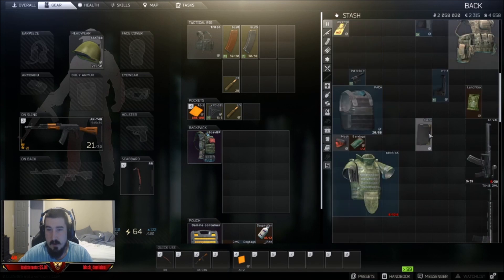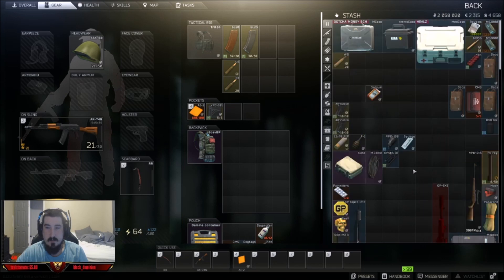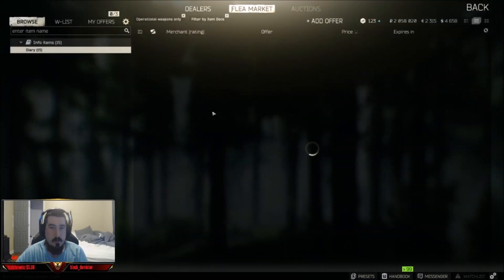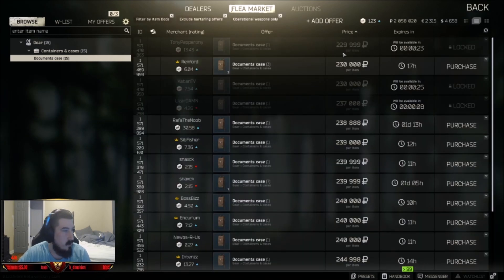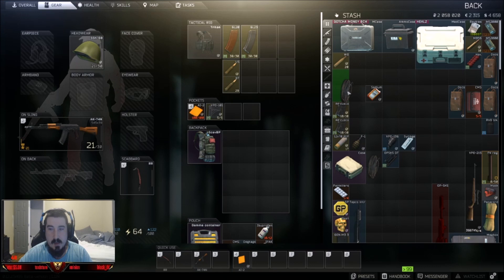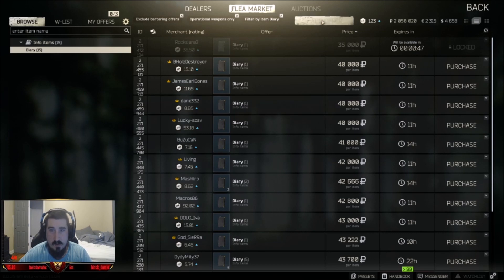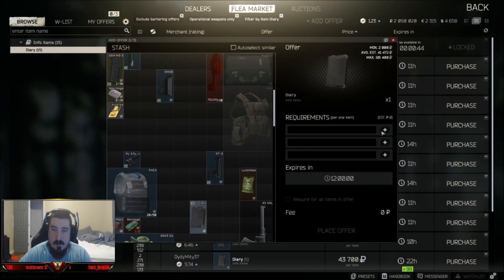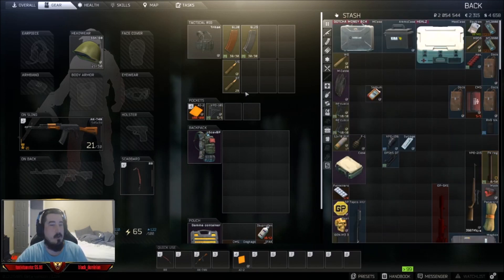So in all, just from that run — which wasn't a huge haul — you can still make great money. A Doc's case can drop out of the marked room and sells for 220,000 rubles, so you can always get better things out of the marked room. I made around 200,000 rubles off this run. I sold one item for $39.99 USD as well. You make profit regardless — if you die with a crappy backpack and a crappy pistol you lose maybe 30,000 rubles, but if you come out with a haul like this it's an insane amount of money.